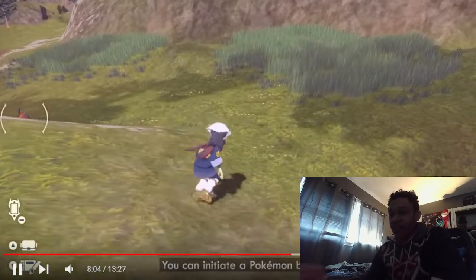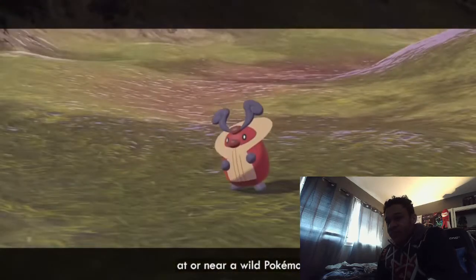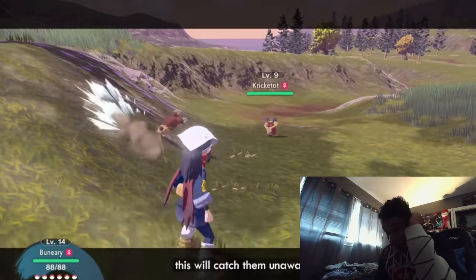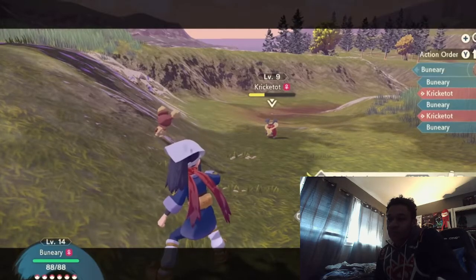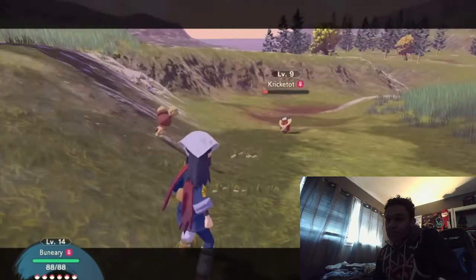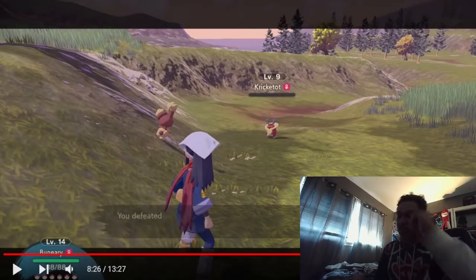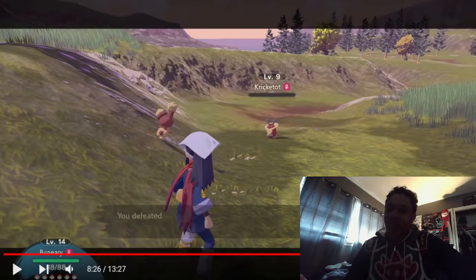You can initiate a Pokémon battle by throwing one of your partner's Poké Balls at or near a wild Pokémon. If the wild Pokémon doesn't see you approaching and you strike it with a Poké Ball, this catches it unaware and may grant you an extra chance to attack. I'm glad they did this — random battles out of nowhere felt really repetitive after a while.